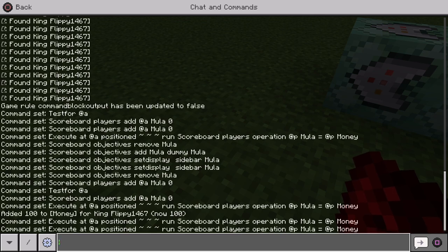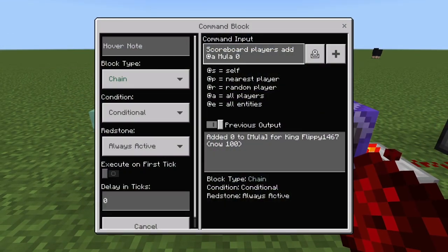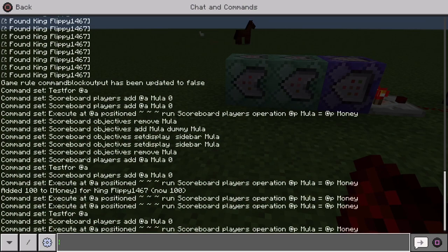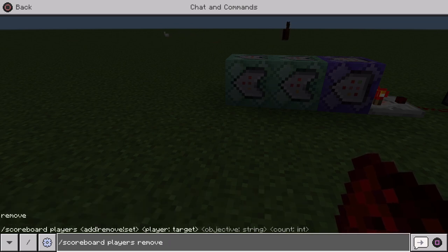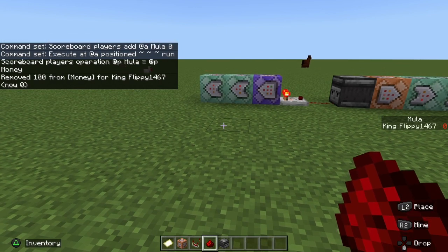My first scoreboard is called money, and the second one is moolah. The command block is mimicking whatever the original scoreboard says — that's why it says @p moolah equals @p money: it's displaying what the first scoreboard says. If you want to take money away, you do: scoreboard players remove @a money 100. Once you do that, you're back to zero. You can set the money however you want — that's how you make the scoreboard work.